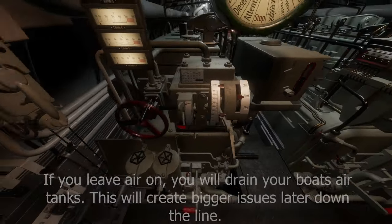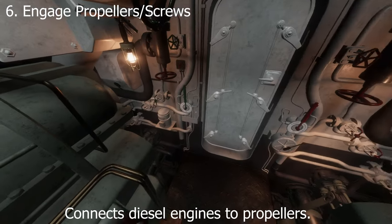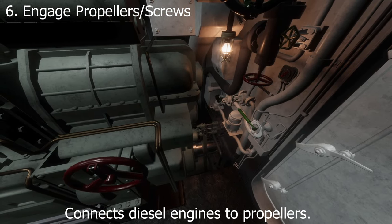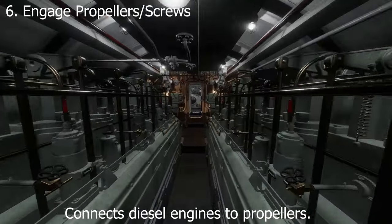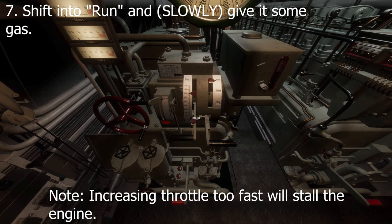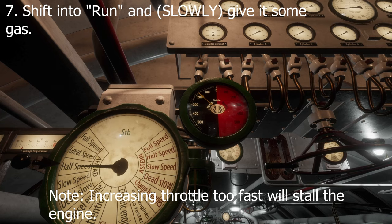Once you get the engines on, turn off the air. The next step is to come back down here and engage the propellers — without this, your ship's not going to move. Engage it to run and slowly increase the speed. I would take it to 200 and see how it goes.